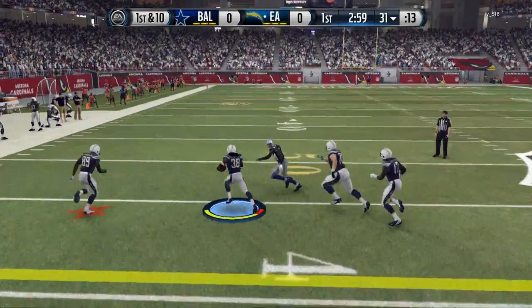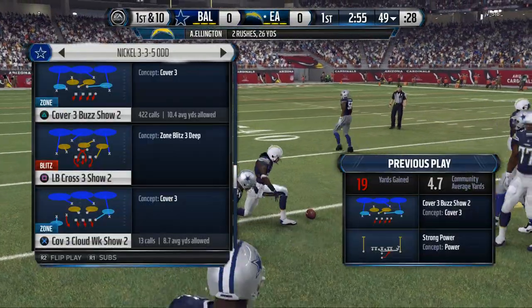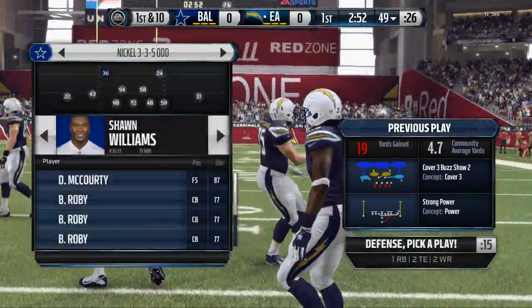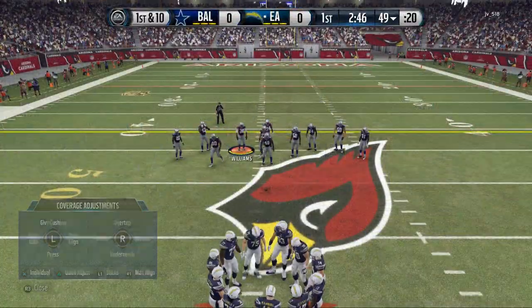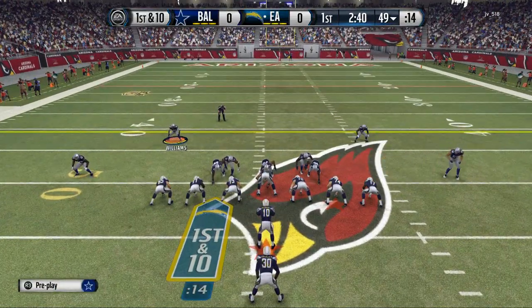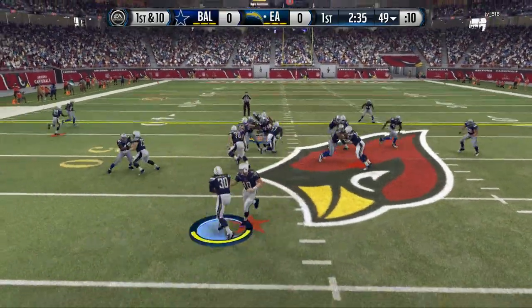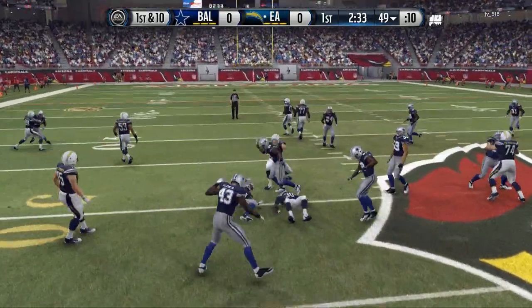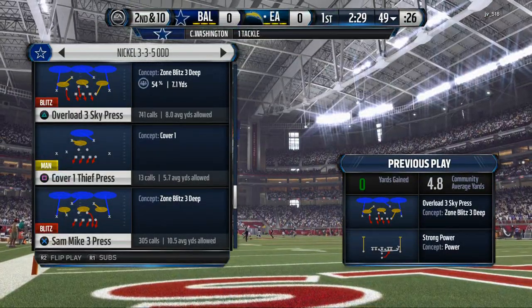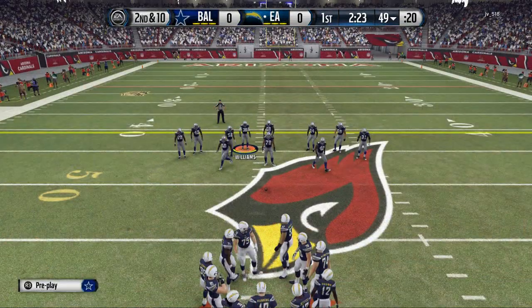Strong power is making a comeback because it works well against blitzing defenses. The nickel 3-3-5 does a decent job against it but it can be sketchy — sometimes it works great, sometimes not. If you're defending strong power, a lot of people in the Madden world saw Serious Mo using it in the Madden Challenge.